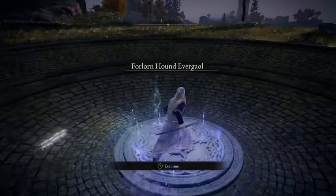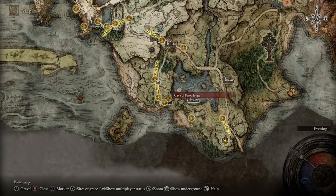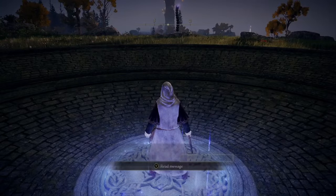Welcome to another Elden Ring video. Today I'm going to be showing you how to get the Bloodhound's Fang Sword. Right when you begin, you'll start at the first step, which you can see on the map, and then you're just going to go a little bit south of that to this Point of Grace.